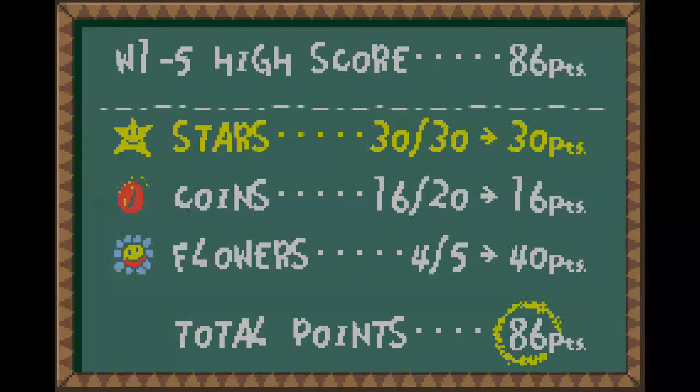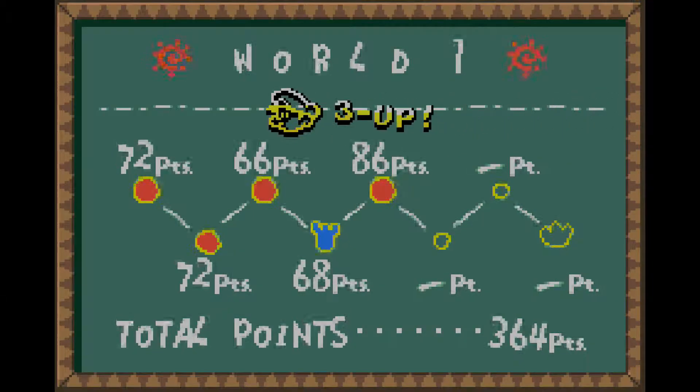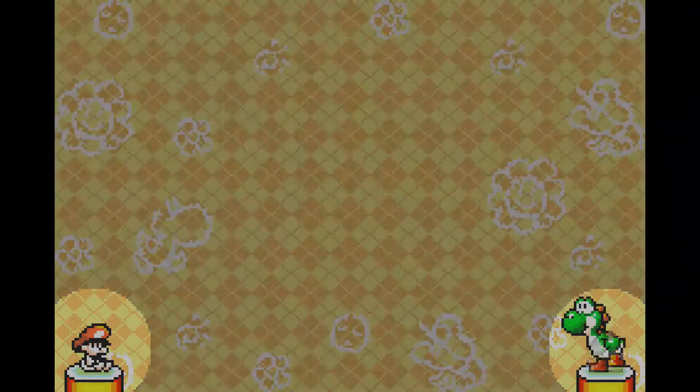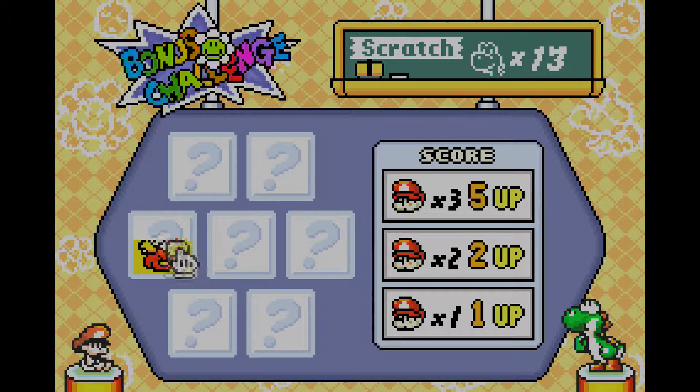If I'd gotten everything that would have been 100 points right there. Why does the castle look like a shirt? It looks like a man yelling — like his hands up in the air. Like his torso. Yeah, the shirt's angry because of not being worn by anyone. It's like, 'Where are we?'